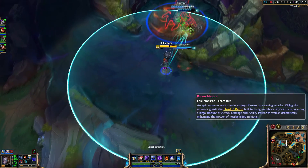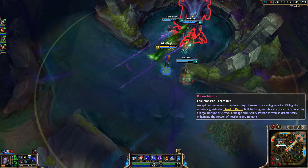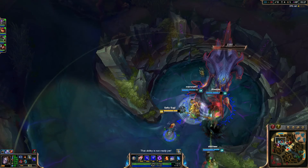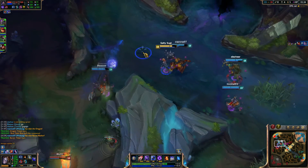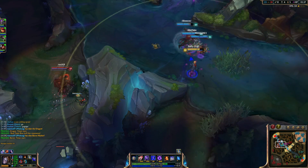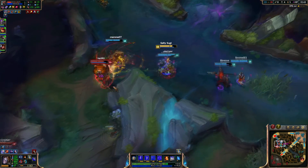Some people build Lich Bane — I don't think it's that great. It's more of an extreme pushing item. You do get the procs frequently since the ball has less than a 3-second cooldown. You also have the option of Luden's Echo. I never really build it for Orianna — it gives good movement and mobility but I don't think it dishes out enough damage. The mobility is nice for kiting, but overall I don't think it's necessary.